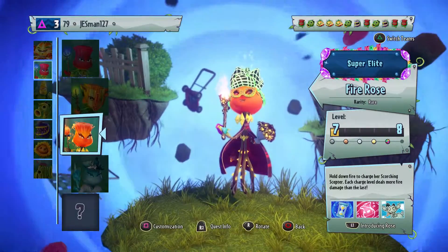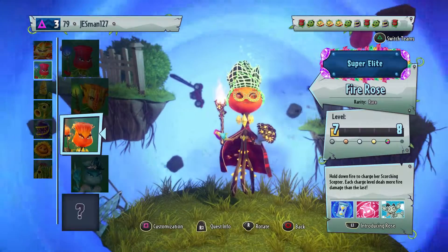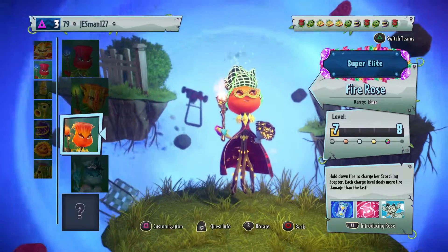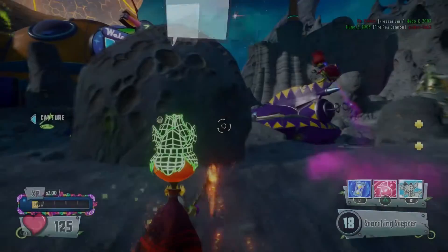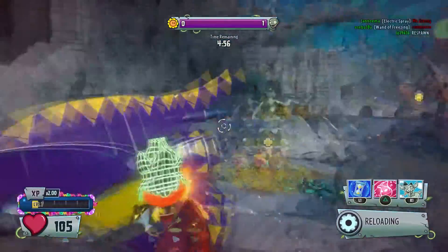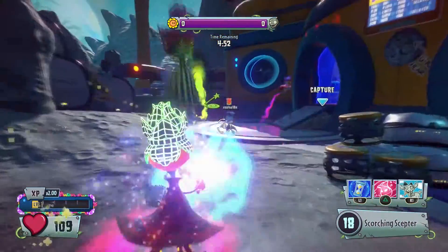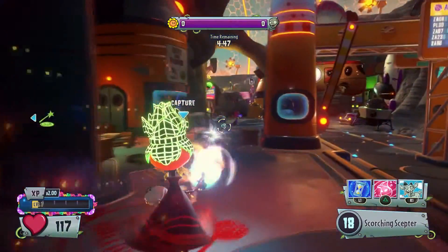Welcome back to another episode on Plants vs Zombies Garden Warfare 2. For this episode, by the title you could guess it said 'Goodbye My Lover,' and that's just to say this is going to be a Rose gameplay. The Rose character on this game has been very, very overpowered because of his homing shot and all that — I've talked about it in previous episodes.